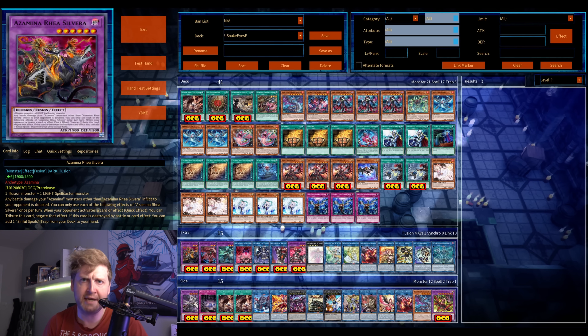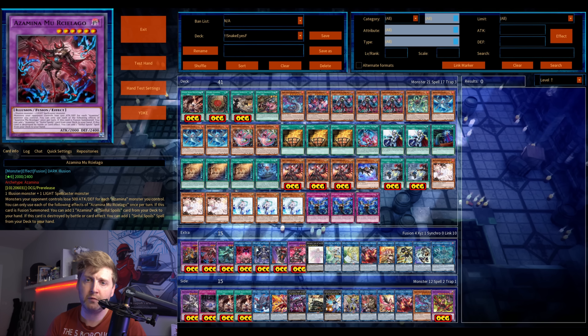The first one is basically an omni negation. You can get them on the field relatively easily. The first level six tributes itself to negate one card effect from your opponent — so Imperm, Nib, whatever. The second one is basically a searcher.